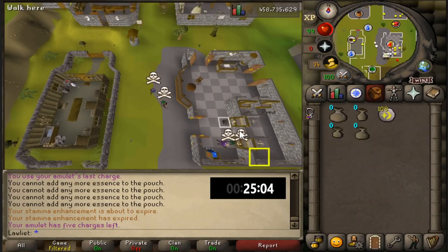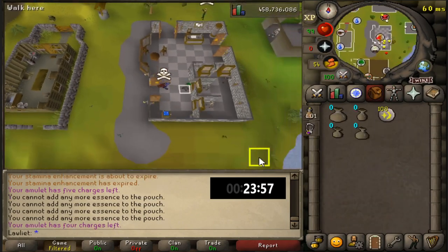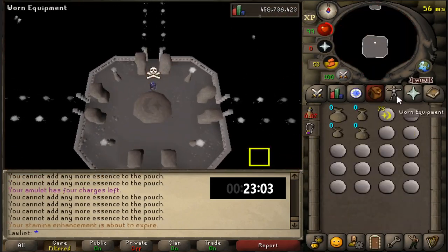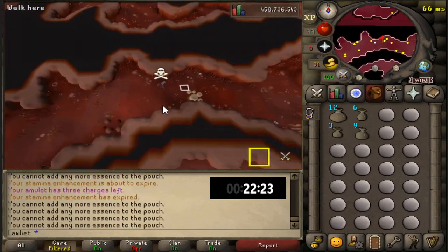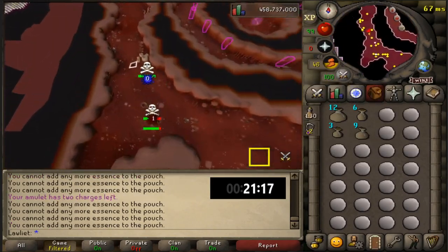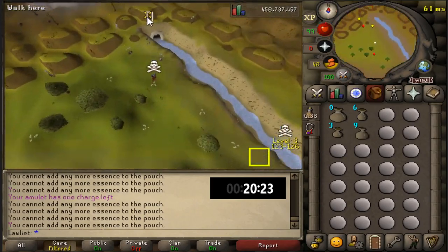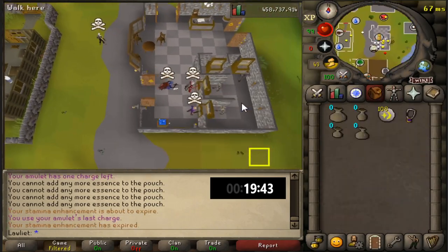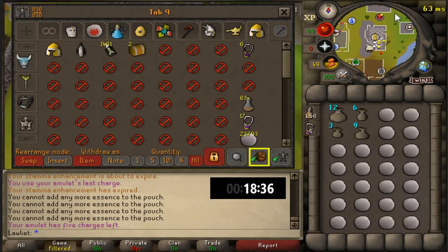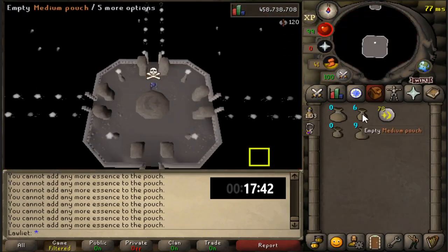I know I have my Max Cape and could have easily teleported to my house after every trip to restore run energy, but I figured that using stamina potions will ultimately net you more runecrafting XP and more runes. I'm pretty sure the cost of the stamina potions is covered by how many extra trips you can do. Either way, I wanted to go for the fastest route. The Max Cape also acts as a runecrafting cape, which is very important because the runecrafting cape prevents the rune pouches from degrading, saving quite a bit of time.